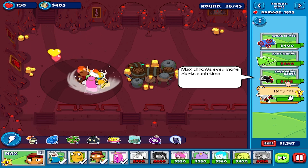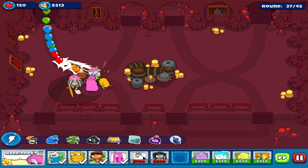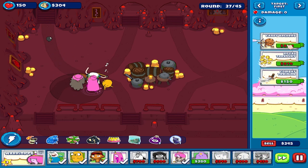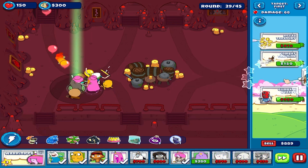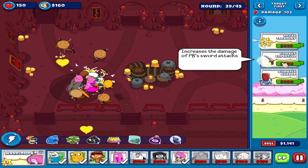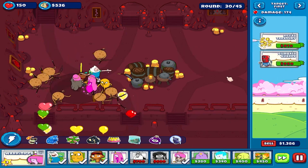Round 25, round 26. Let's place PB as she's very efficient at tackling groups of balloons with her archers and gumball guardians swordsmen.